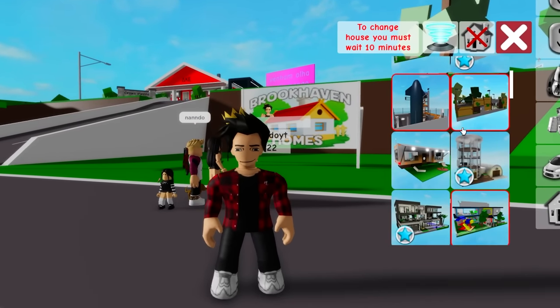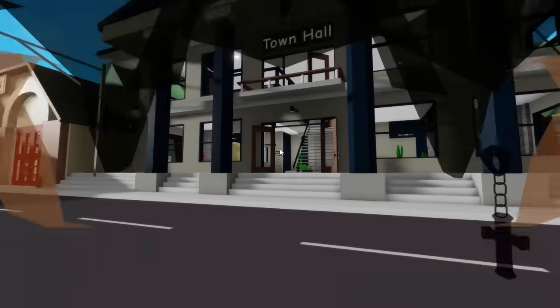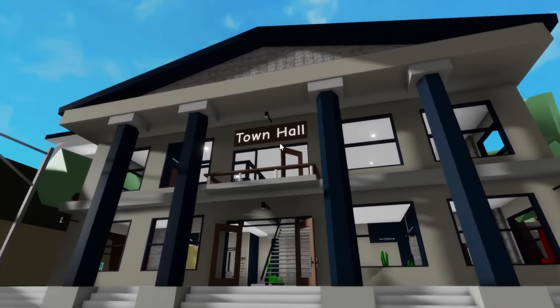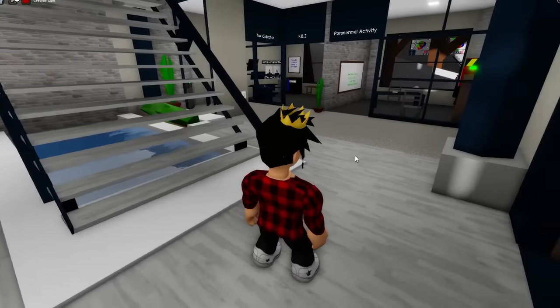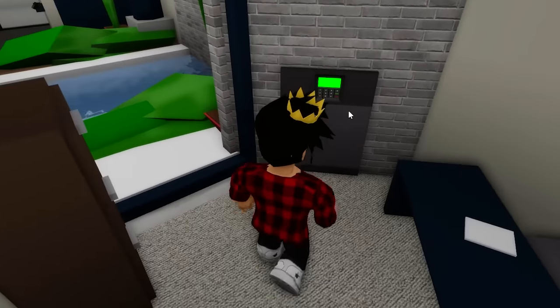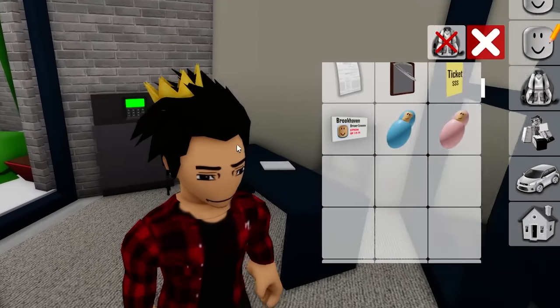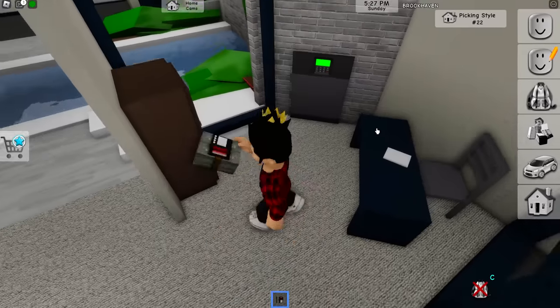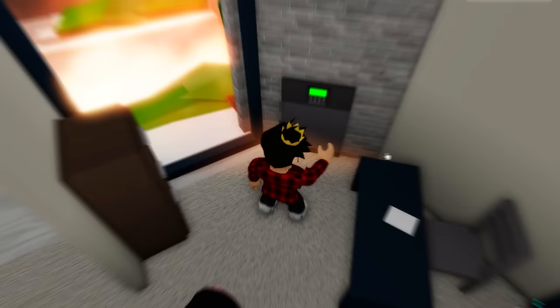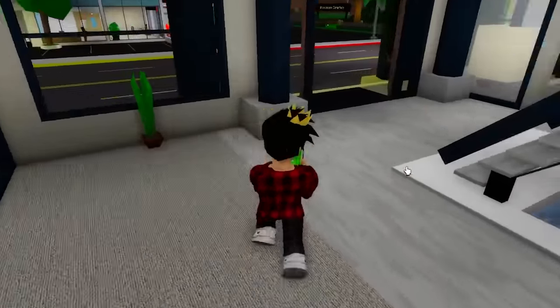There are tons of houses in Brookhaven, and I mean a lot! But we're gonna start a bit differently. The first one I'm gonna show you guys is at Town Hall. Maybe you didn't know, but there's an actual safe in this place. It's a public safe — anyone can open it as they please. And of course, if we go into our inventory and grab the C4, we can also blow it up and steal it, which is weird since it's public. But that money is ours now.